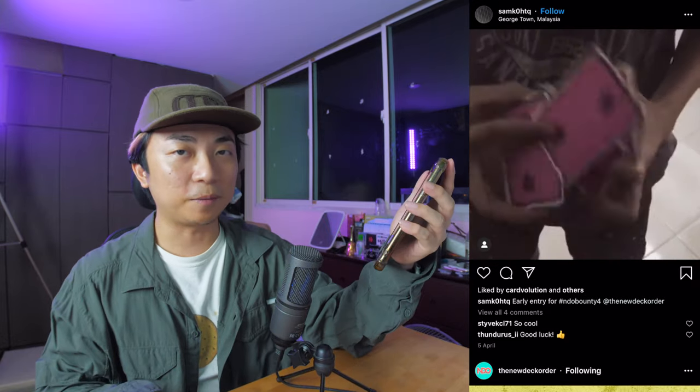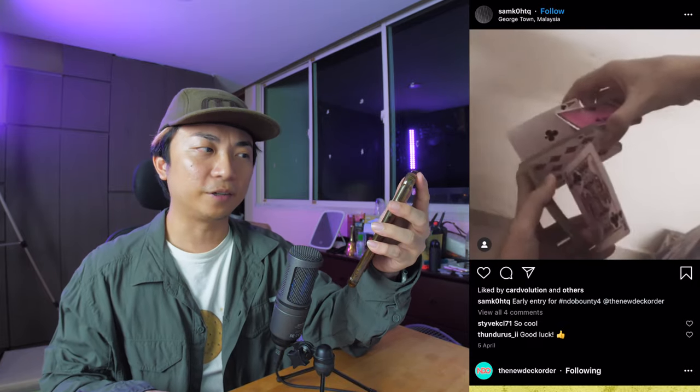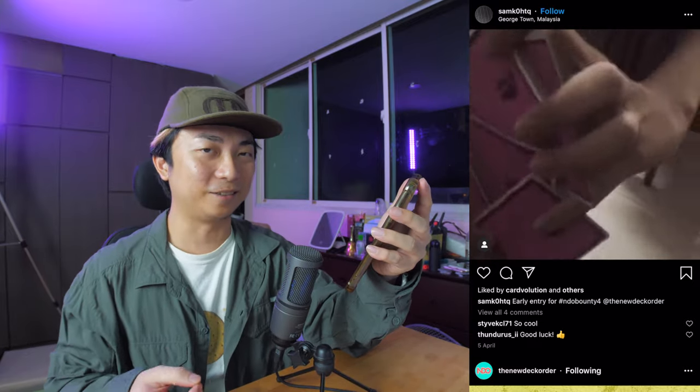One tip for Samco: because you're shooting in the corner of the room, the cards look a little bit on the dark side, which doesn't look very good. Instead, find a way to angle out towards the light so that your cards look bright and nice.